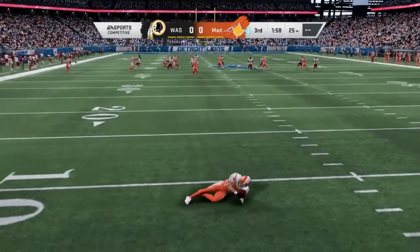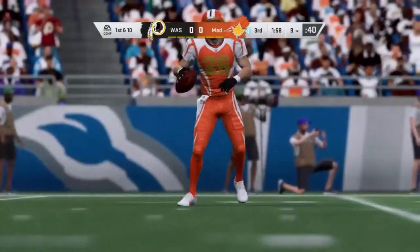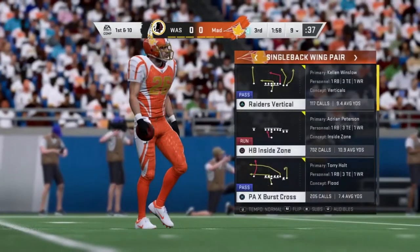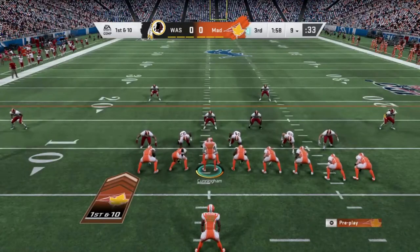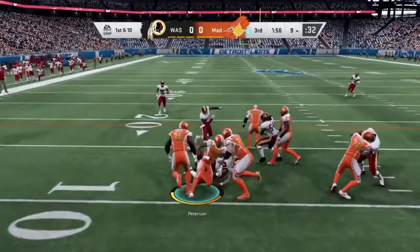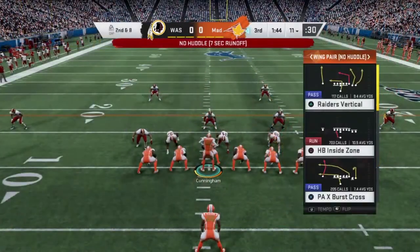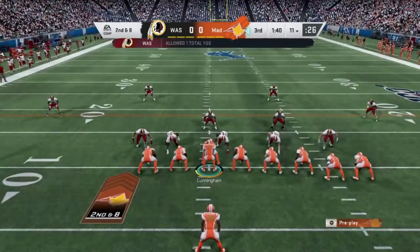I'm going to run back to about the 10 and I'm just going to lay down. What that's going to do is create a lot of space, and if I have to throw I have to throw, but my main objective is to just inch my way down the field and eat up as much clock as possible. On some of these earlier downs I just go right into no-huddle — gives me a runoff — then I'm just going to sit here.